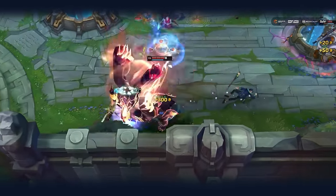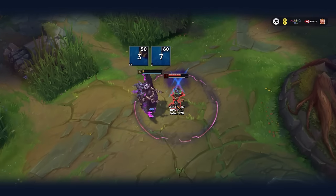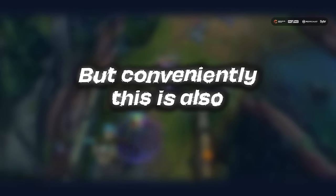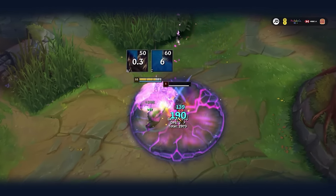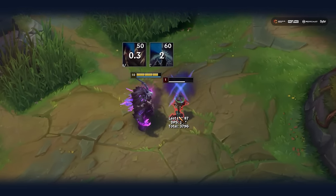At max rank, your W's cooldown is just over three seconds, so the core build combo is to start with a W and E straight afterwards so that the shield lands and guarantees the second chomp an insane heal. Conveniently, this is also a perfect loop — for roughly every two chomps you do, your E's back off cooldown, notwithstanding the shields you're getting off your Q with Fimbulwinter and the heals you're getting from Unending Despair.